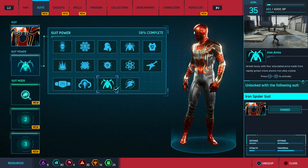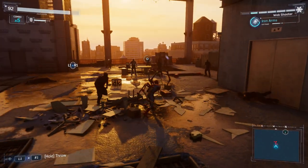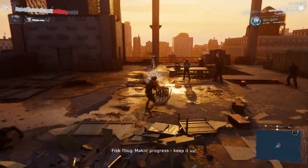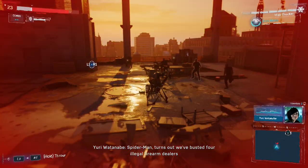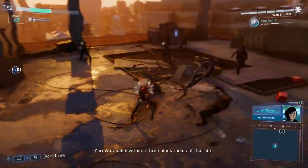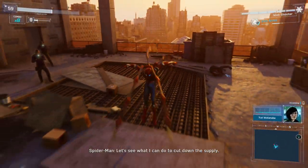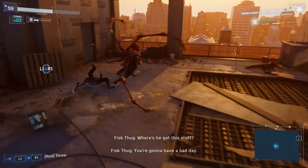The Iron Spider Suit is the suit featured in Avengers: Infinity War, and it's one of the pre-order bonuses. If you didn't pre-order it, you'll need to be level 31, get four crime tokens, three challenge tokens, and three base tokens. It uses the Iron Arms power, which was also in the movie. If you want to know more about this suit, I actually made a separate video on it, which will be in the description and up on the screen.